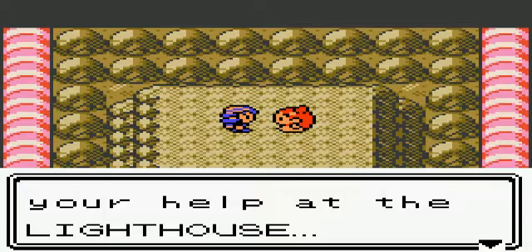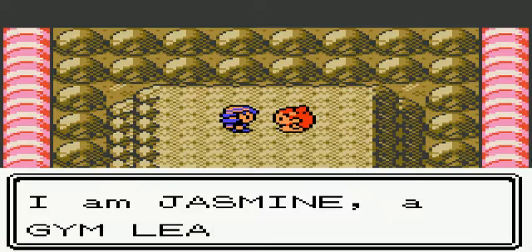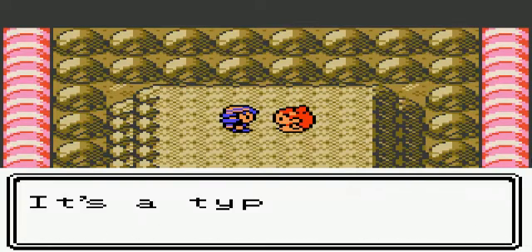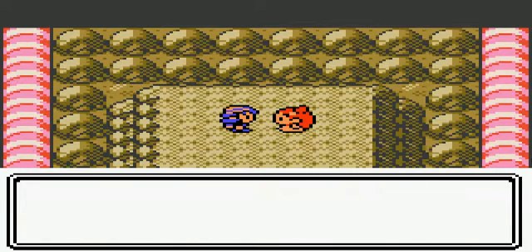Jasmine says: 'Thank you for your help at the lighthouse.' Oh yeah — in my last video or a few videos ago, I saved an Ampharos that was sick in the lighthouse. It couldn't produce the light because it was sick. Anyway, that was a prerequisite to fighting her, so you've got to do that before you fight her.